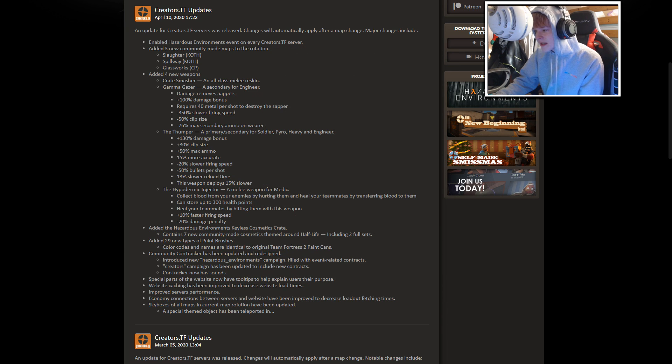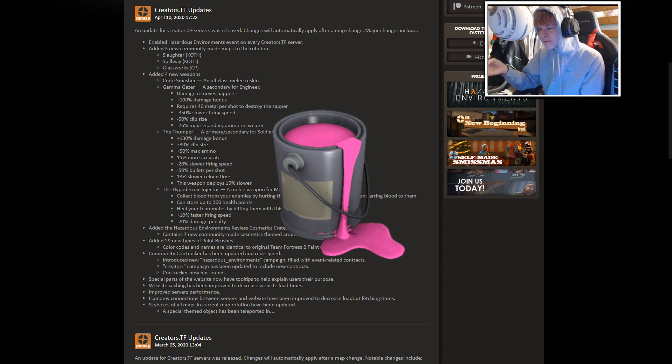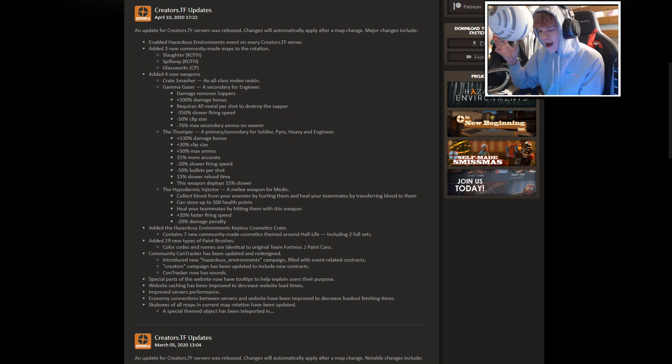They added 29 new types of paintbrushes — color codes and names are identical to the existing paints for cosmetics, but called paintbrushes instead of paint cans. So if you get a paintable cosmetic, you can paint it now, which is pretty cool. The community contractor has been updated and redesigned; the Hazardous Environments campaign and Creators campaign are now added; the contractor now has sound; special parts of the website have tooltips; and website caching and server performance have improved.